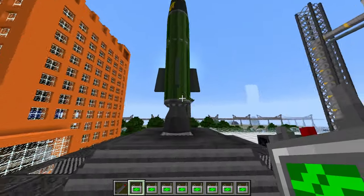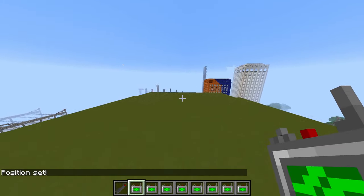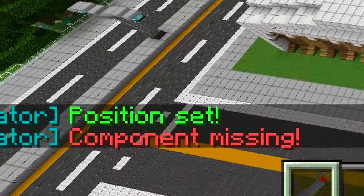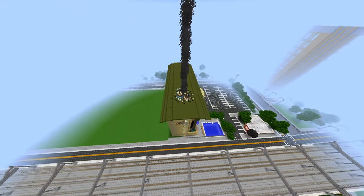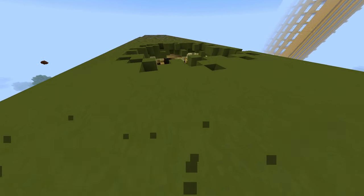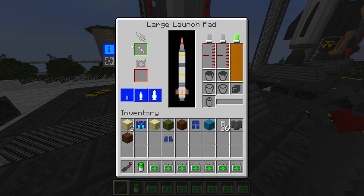All right, let's start with the little one — strength 15, so probably not that strong. We'll target this building over here. Right-click, set position, place the detonator, crouch — oh, I forgot the battery. There we go. Launch! Everything flew all over the place. Let's see the impact — oh my god, it's actually pretty strong, look what it did inside. I wasn't expecting it to be that strong; I thought it would just break the roof. That one's called the Little Bub.